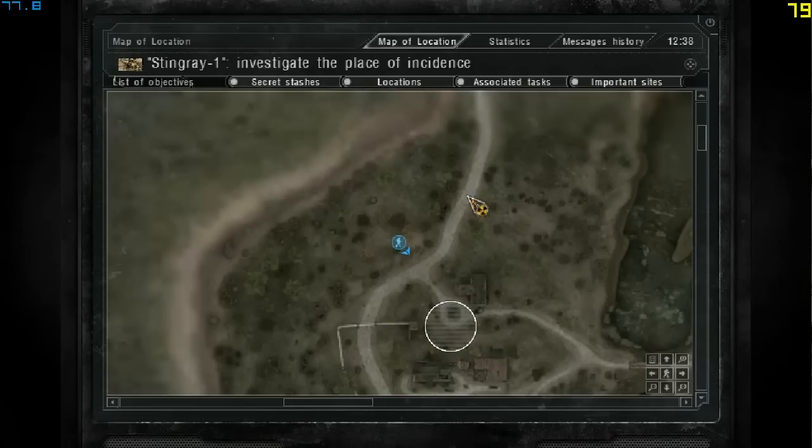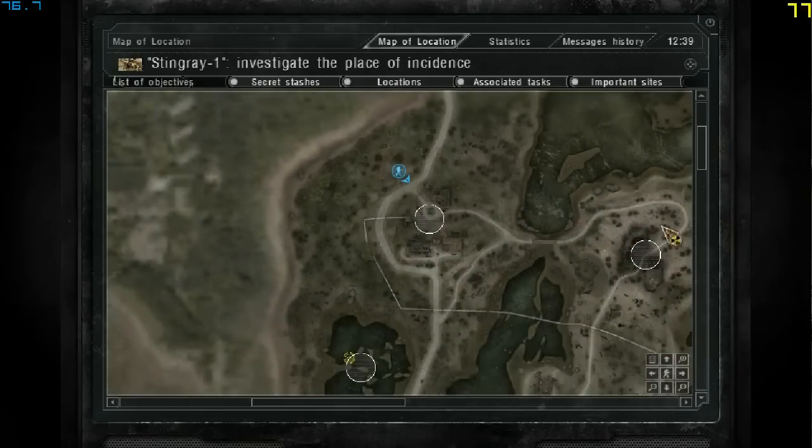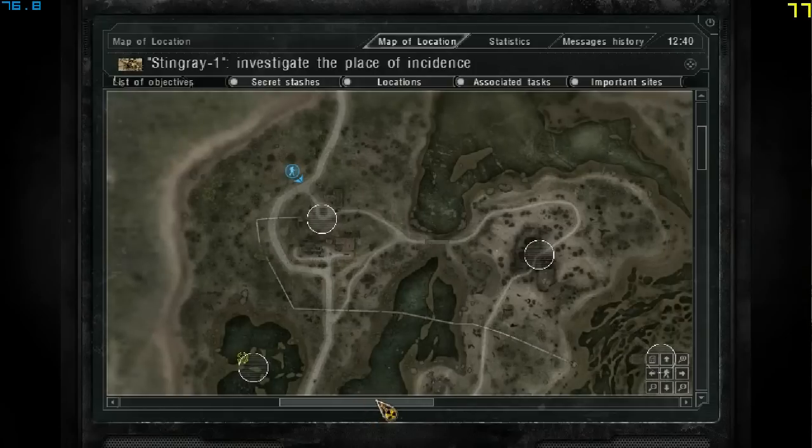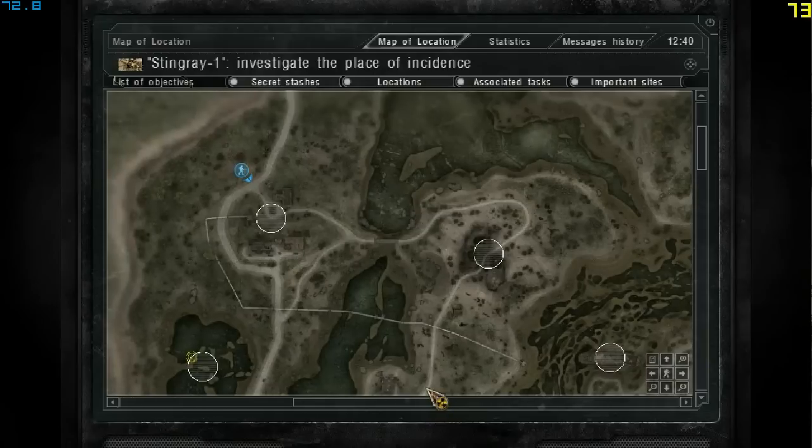How to find the basic toolkit by the young technicians and mechanics on the Zaton location, and how to find the second sniper rifle at the Zaton location. There are two sniper rifles at the Zaton location, and this time it's going to be the SVD-M2.